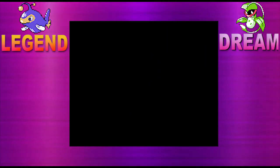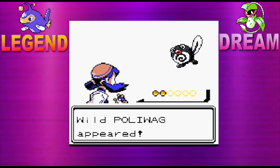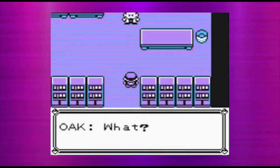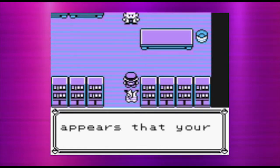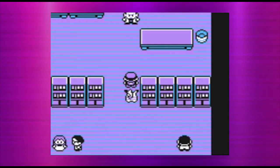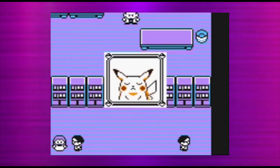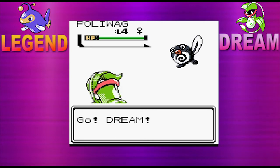It's a Poliwag! Fun fact — Poliwag was the first Pokemon caught in my original Pokemon Crystal. But instead of showing you a Pokemon Crystal clip, how about I show you my first ever let's play on Pokemon Yellow? Here's a clip. And yeah, there we go. Let's go get ourselves that level 4 Poliwag — that's actually really good.